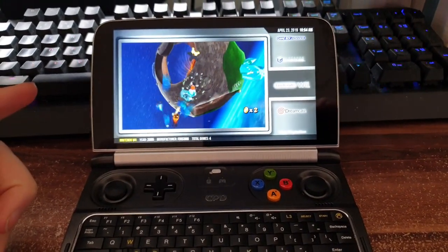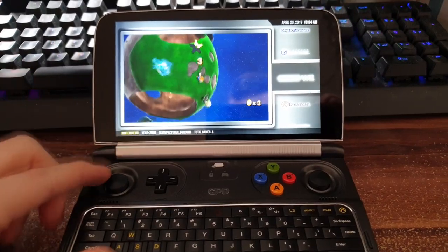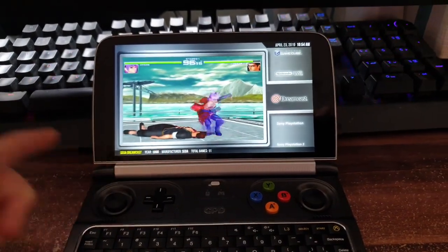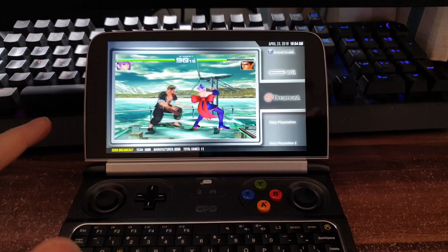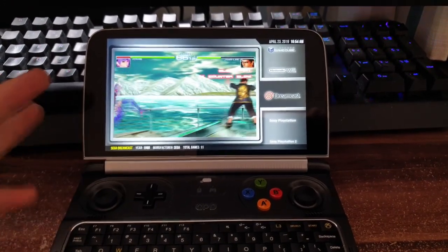Surprisingly the Nintendo Wii emulator works really well on this because it's Dolphin again, and I've been able to play Mario Galaxy on it - I'll show you that in a second. Dreamcast with Redream emulator works really good - it has literally no slowdown and all the Dreamcast games pretty much run on it. All the most popular ones like Soul Calibur and all that.